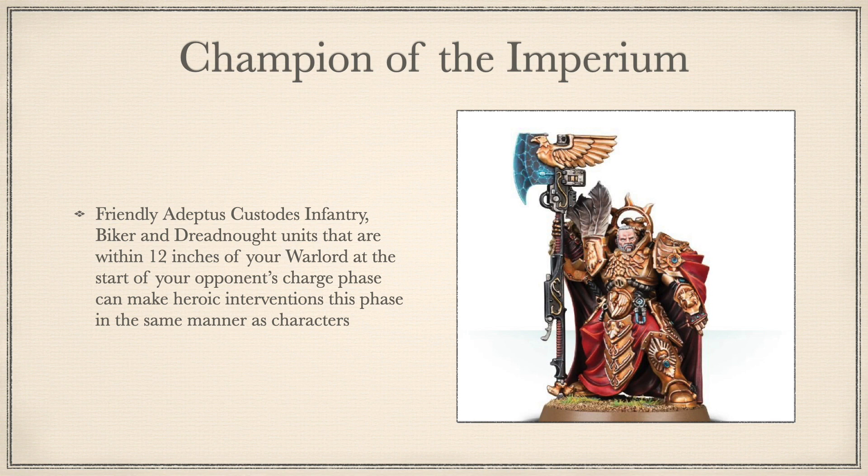Champion of the Imperium: Friendly Adeptus Custodes infantry, biker and Dreadnaught units that are within 12 inches of your Warlord, at the start of your opponent's charge phase, can make heroic interventions this phase in the same manner as characters. Continuing with the hits train, this is an absolute banger. Just a note, if you're using Trajan, Champion of the Imperium is his required trait, and it's pretty good. This is a brilliant trait for armies using the proverbial death ball or big massive units technique, as it pretty much makes your units unchargeable if you position them correctly so that their friends get to come to play too when the enemy charges in. The potential value of this trait only increased in 9th edition, which has increased the value of objectives, and this assists in both holding and taking objectives through increasing melee threat ranges.